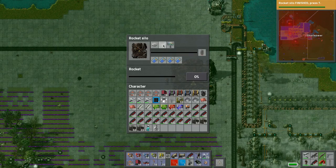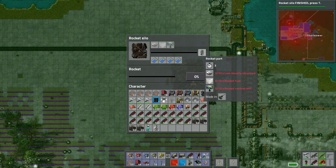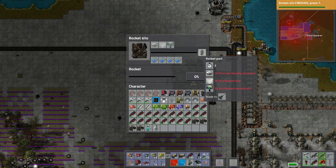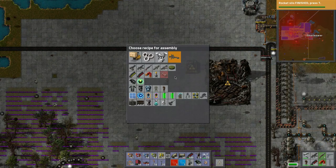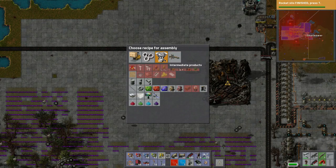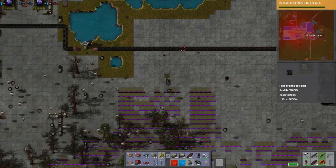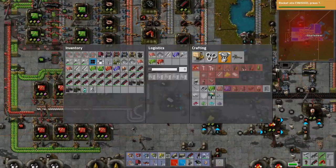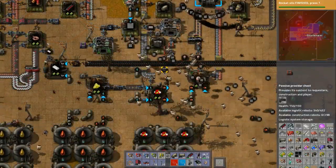So now, what do we need to make a rocket? Low density structure, rocket fuel, rocket control unit. I'm getting sick. We need rocket fuel, rocket control unit, and low density structures. What do we need for low density structures? Do we need to research? Low density structure means steel plate, copper, and plastic bar. We have plastic right here, so let's put this into the logistics system.